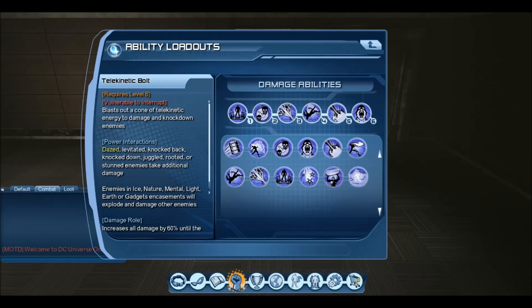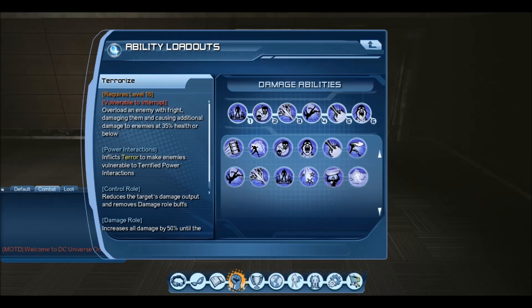It does have a lot of cast time in it, so you have to be prepared to stay back and actually use it, instead of trying to be within mid range of the adds getting knocked around. Then finally we have Terrorize — this is pretty much just our finisher. Anything below 35% HP you're going to use this with and it's going to be hitting big numbers, between 4-5k per hit when it crits — could be even more depending on your Might. Plus this one also adds the power interaction of Terror.